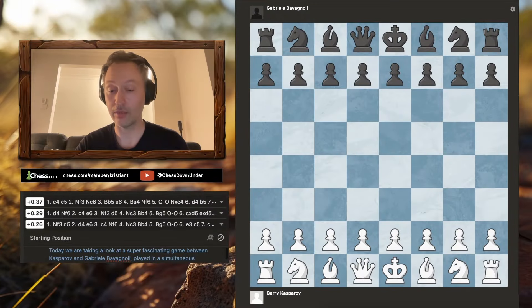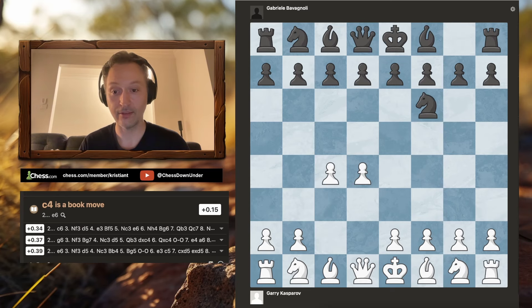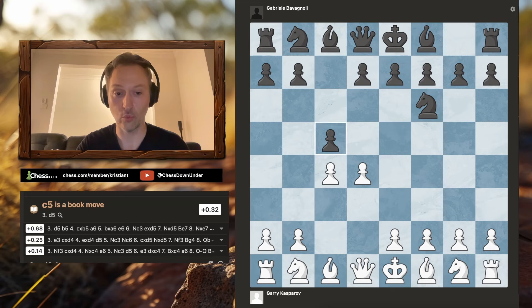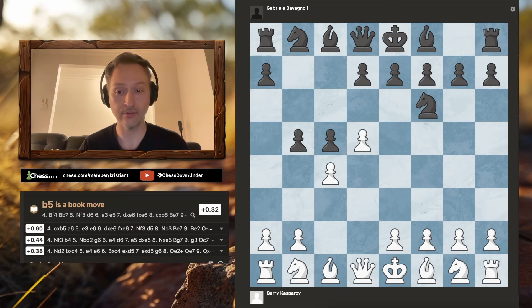Garry is playing with the white pieces and he opens with 1.d4, knight f6, c4, and c5 striking out the white center and taking the game in the direction of either a Benoni or a Benko. We have d5 from Kasparov and b5 — this is the start of the Benko Gambit, which has terrorized so many club players including myself at times. An absolutely horrific opening to face if you don't know what you're doing from the white side.